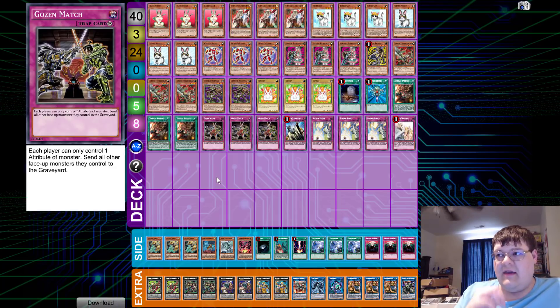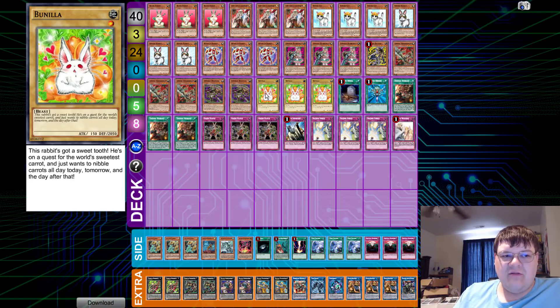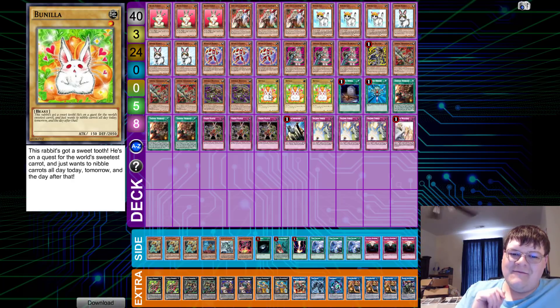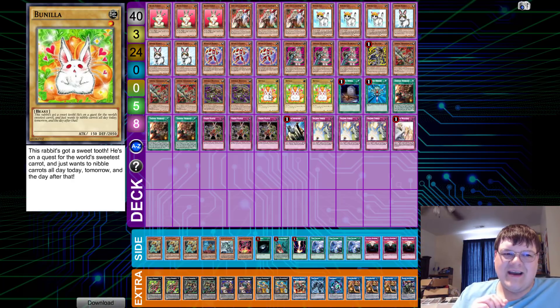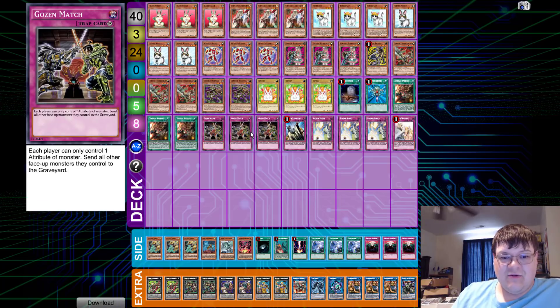You're basically trying to play the deck as a way to slow down the opponent, capitalizing and punishing them on the attributes. We were actually considering playing Dark Rabbit to make use of the fact that he is basically a Toon Monster, but he is Dark Attribute, which really kind of took away from the fun.